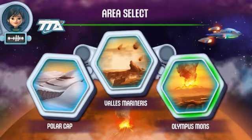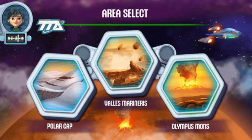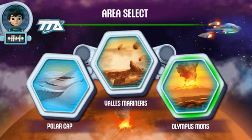To reach Aunt Frida, we'll have to drive through several areas of Mars. Here's the area near Olympus Mons — since it's erupting, this area's really hot! Valles Marineris! The polar cap!